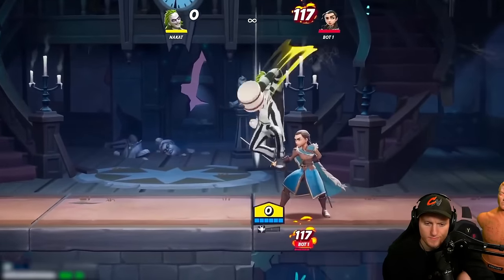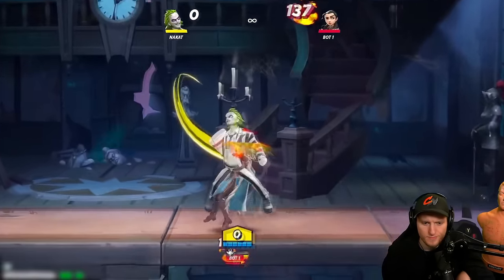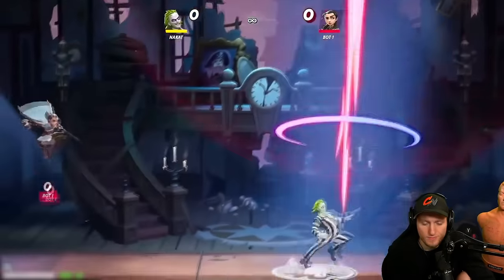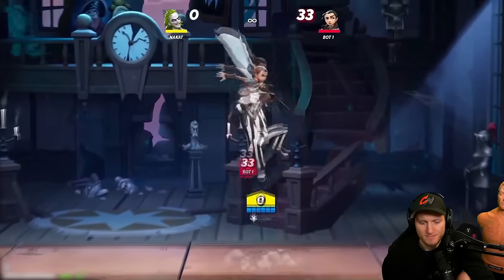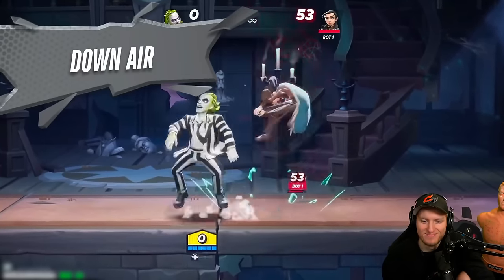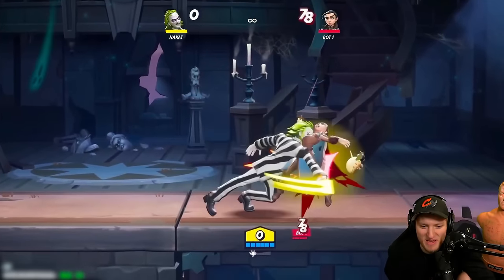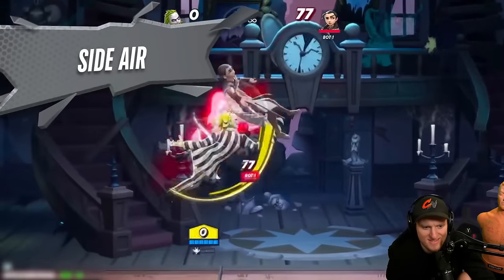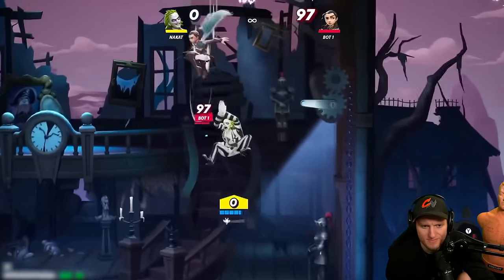Let's get into the aerials. The up air is a great move not only for comboing but has relatively decent knockback, which allows it to ring out at higher damage ratios. You can use this move rapidly to pressure opponents above you. The downward aerial is Beetlejuice's spike — if you want to send your opponent down, that's the move.